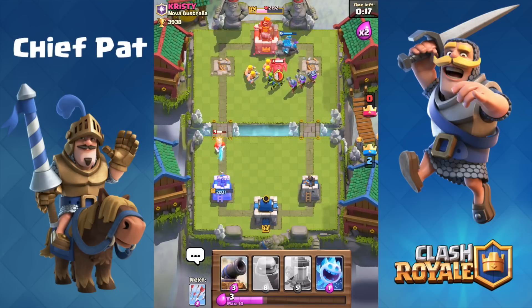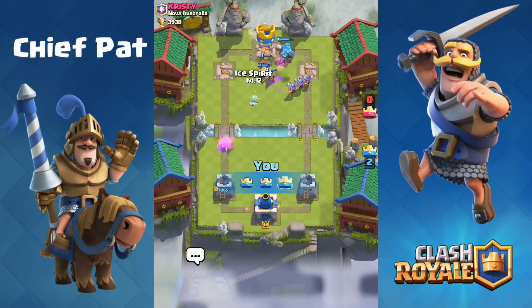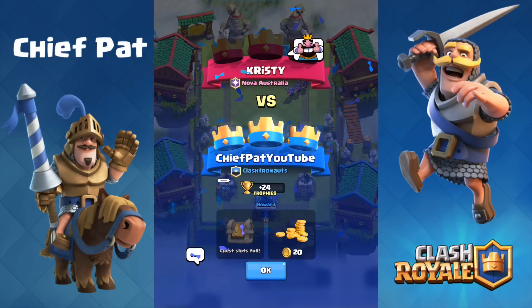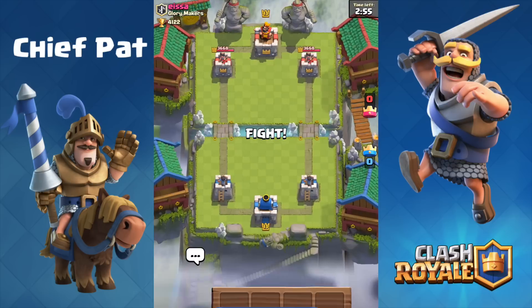At this point we don't really care about a perfect game. Three Musketeers plus the Golem on the right side, Barbarians coming out as well, and that's going to do it. Krista knows it's over — there's nothing she can do to stop this push. The PEKKA does basically nothing, and the Golem and Three Musketeers take down the tower, giving us a comprehensive three-crown victory. Very well played — 24 trophies, let's go!